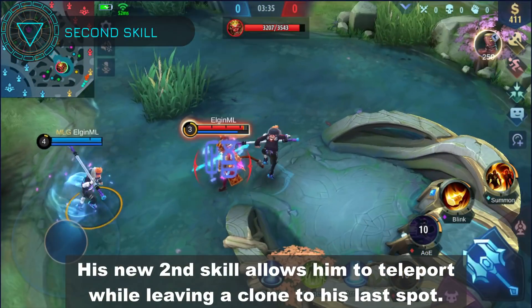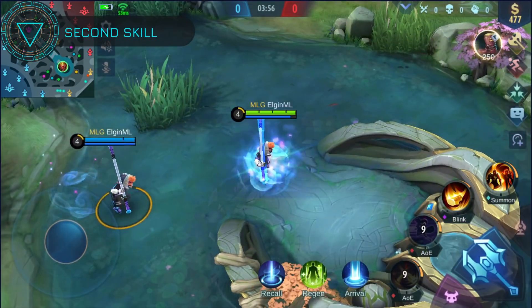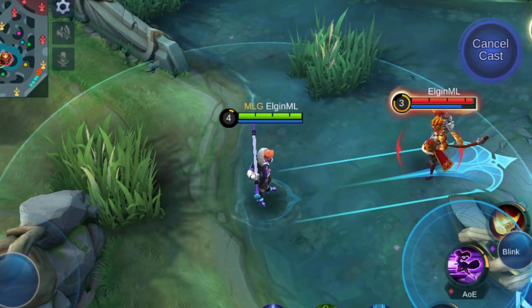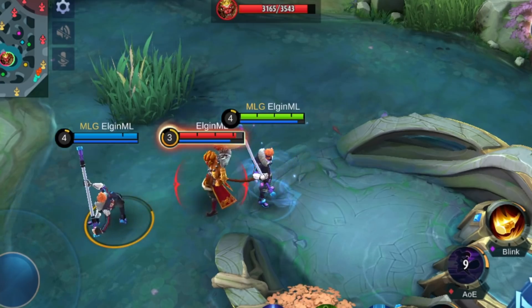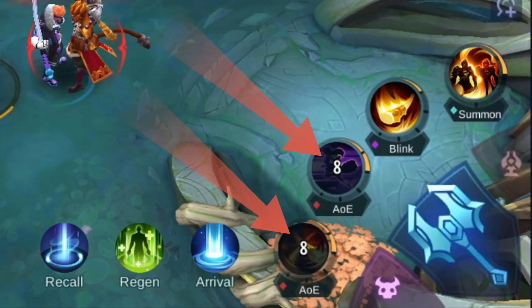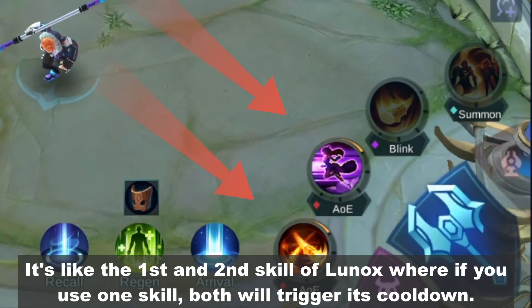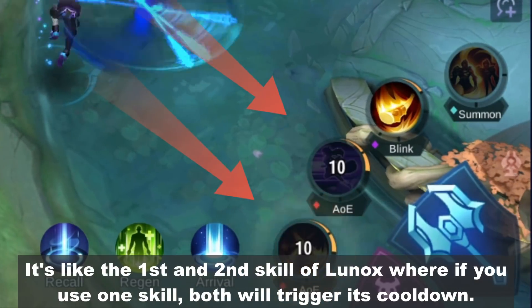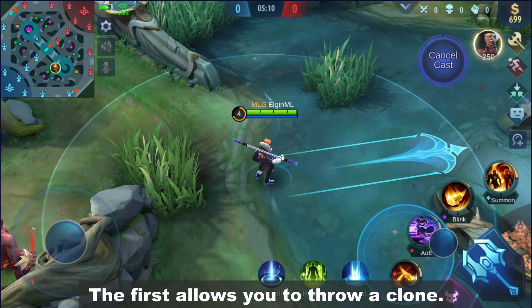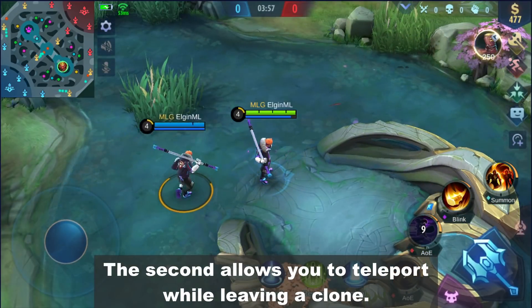His new second skill allows him to teleport while leaving a clone at his last spot. His second skill shares the cooldown of his first skill — it's like the first and second skill of Lunox, where if you use one skill, both will trigger their cooldown. So technically it's the same skill but works in reverse: the first allows you to throw a clone, and the second allows you to teleport while leaving a clone.